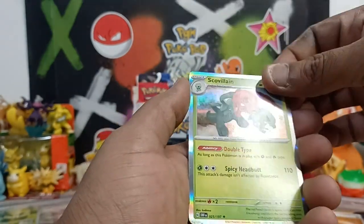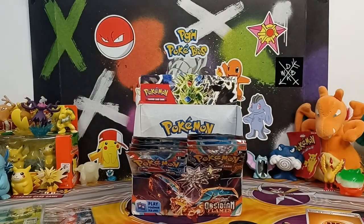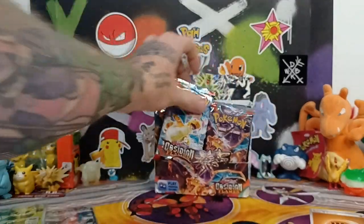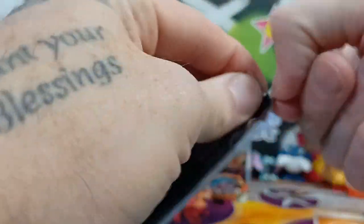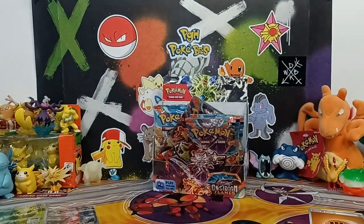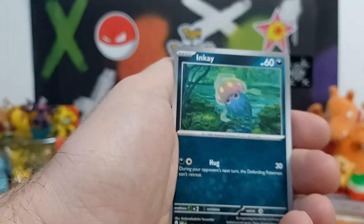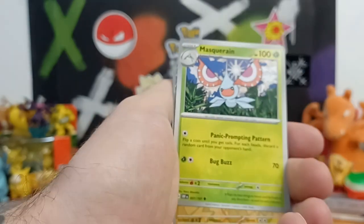It only takes one pack — always chasing that big hit. Got that big hit out of these packs today for sure. Definitely a lot more packs left so we can definitely pull at least two more Charizards, especially if we pull the gold and the silver. We don't need an EX Charizard — we want the heat, we want those big hitters.